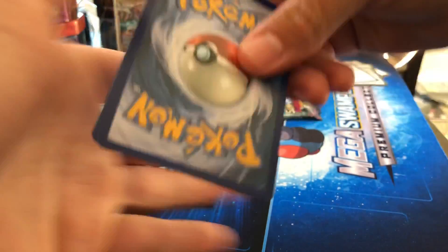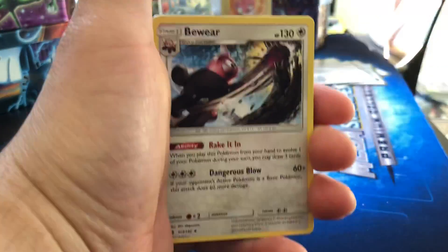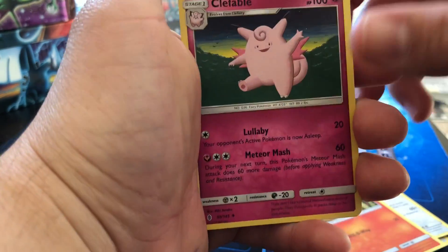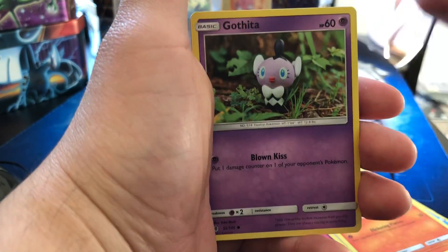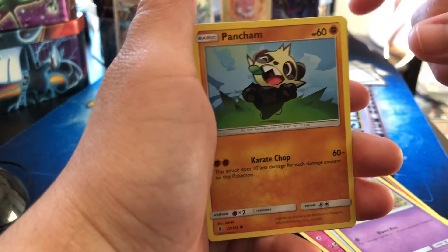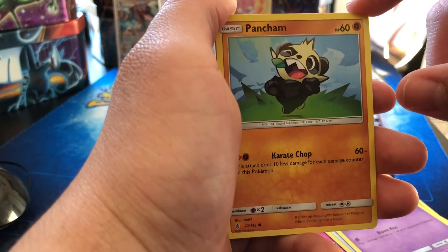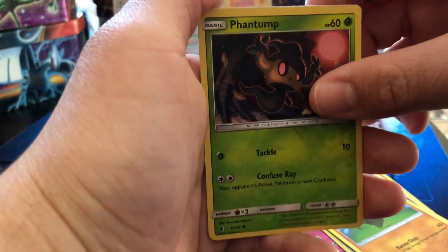Here's a code. Got a fighting energy, Bewear, Lampent, Clefable, Carvanha, Fletchling, Litwick, Gothita, Pancham — oh, looks pretty cute, I actually like this art, it's pretty awesome.